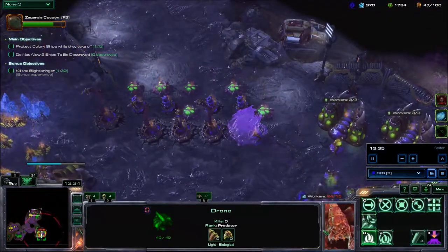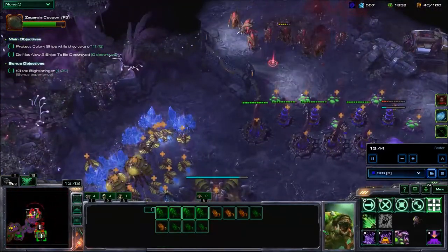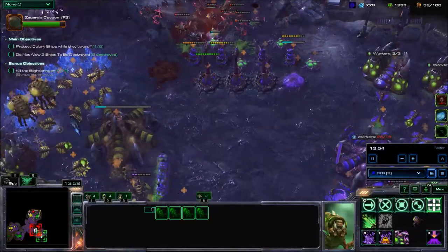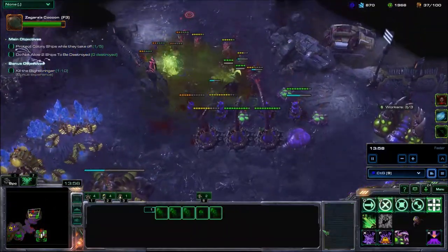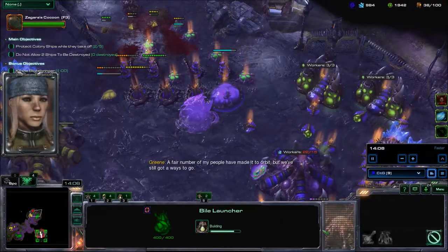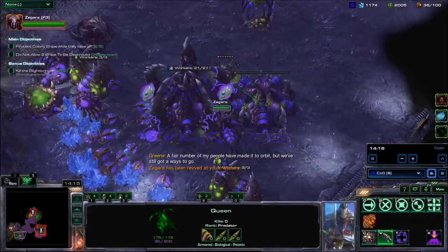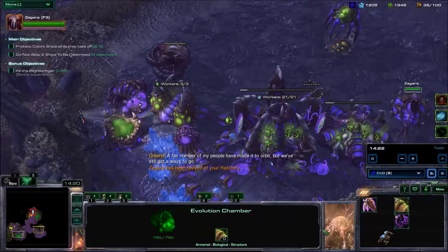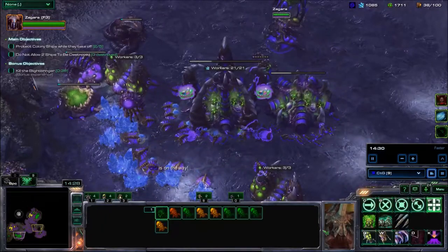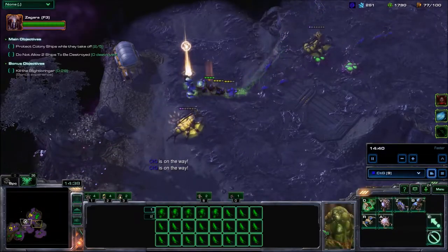Here's the enemy attack wave. I start a Bio-launcher and we have a bunch of Hydralisks there. The nice thing about Abathur is that even though he's not here in person, he's still providing those free Locusts that distract the enemy and allow our Spinecrawlers to continuously pick away at the enemy forces. I start attack upgrades — there's really no point trying to keep your force alive with Zagara, so no point prioritizing armor upgrades over attack upgrades.